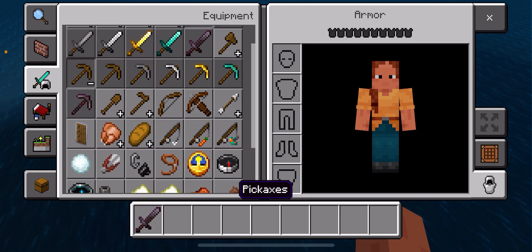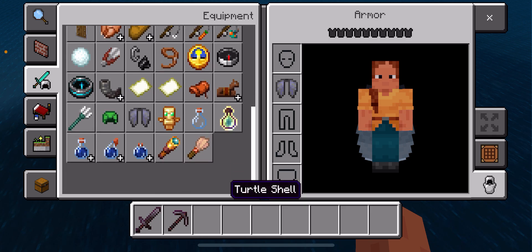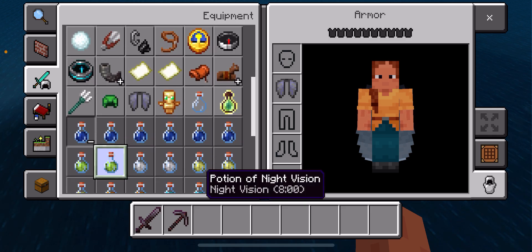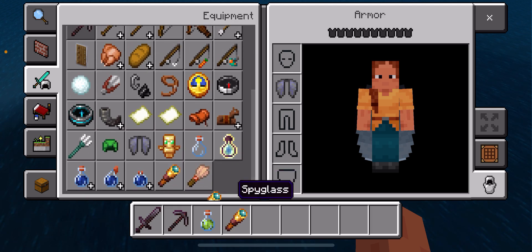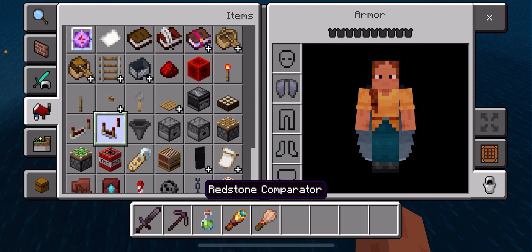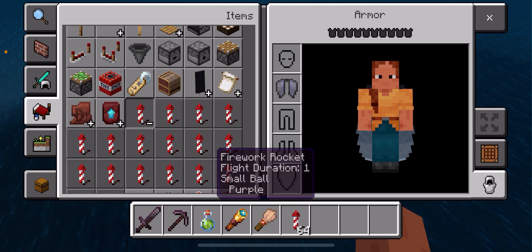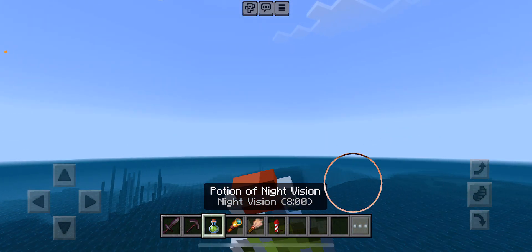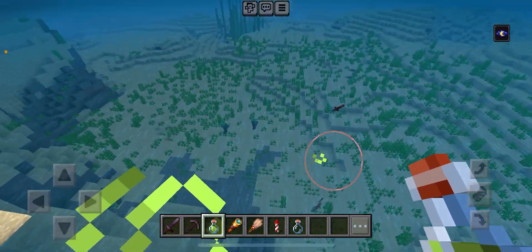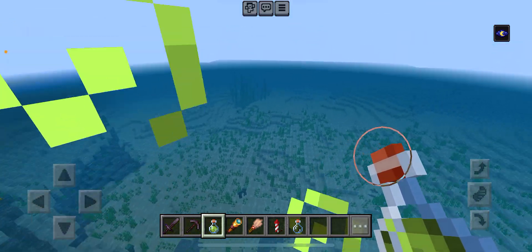I'll grab a pickaxe to make things a lot quicker, and an elytra for sure, plus my vision potion so I can see what's underground. Also a spyglass, a brush, and for the elytra we need rockets. Now we drink a potion — we can see now. I see my original sword, but we already have another one.